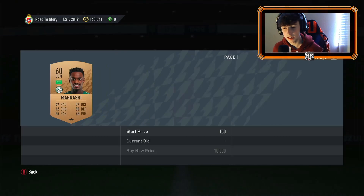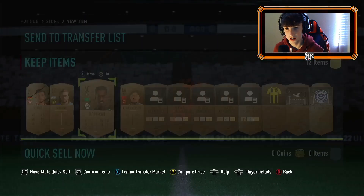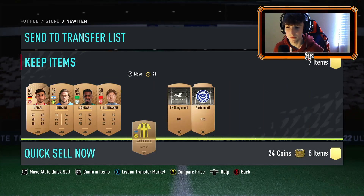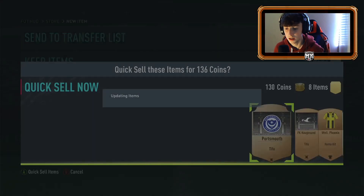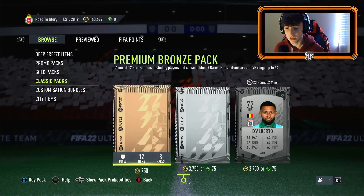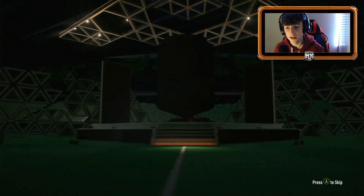I have noticed from doing the bronze pack method that they have lowered the drop rate of Premier League cards. Their league SBCs came out, but give it a week or so and they'll be back to normal in packs. I definitely recommend giving the bronze pack method a go — check yesterday's video, it's really helpful and informative.